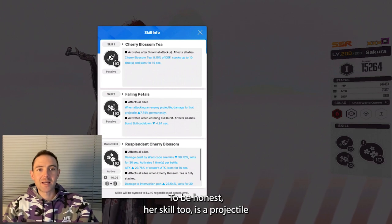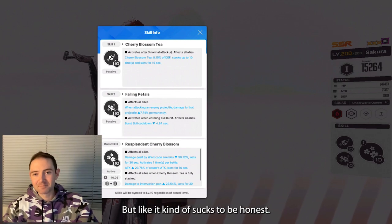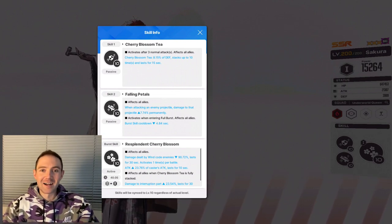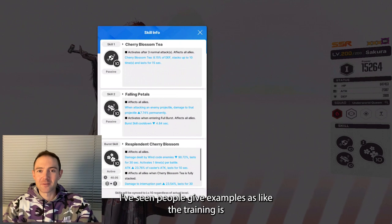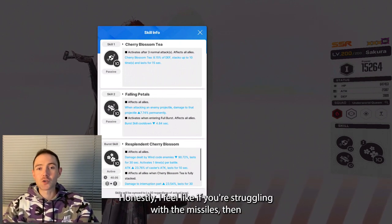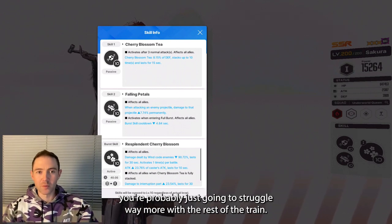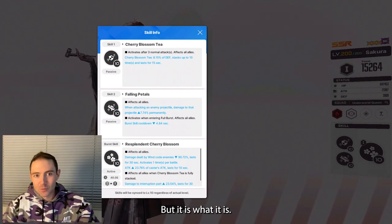Her skill 2 is a projectile damage thing, so you'll deal more damage to projectiles, but it kind of sucks, to be honest. I've seen people give examples like the train shoots out those missiles at the beginning. Honestly, I feel like if you're struggling with the missiles, then you're probably just going to struggle way more with the rest of the train. But it is what it is.